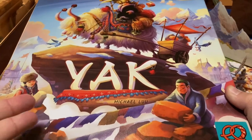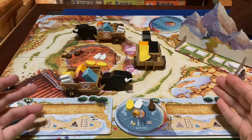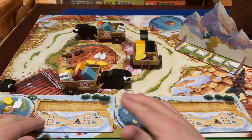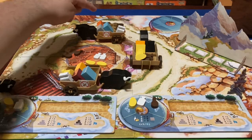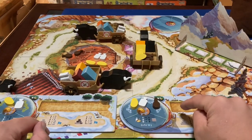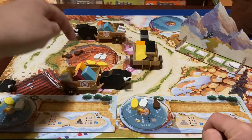Welcome back. In this video I'm going to show you how to play Yak. To save space, I've put the player boards on the board here and pushed the carriages in a little closer. The setup is actually supposed to have a player board in front of one carriage only, so in a two-player game this player board would be on this side of this carriage. Just know that each carriage is only accessible to its corresponding player.